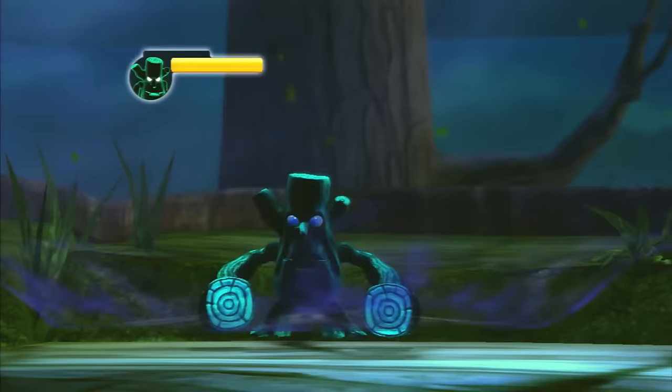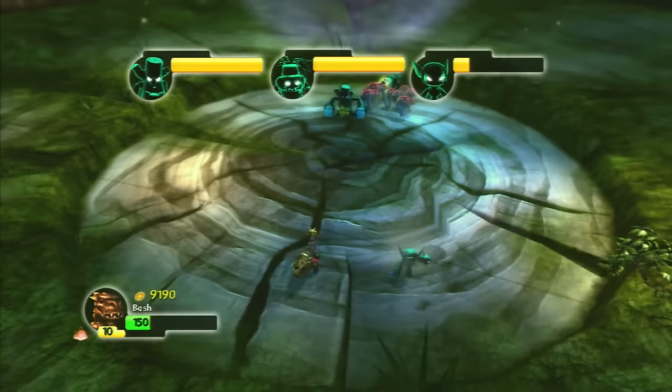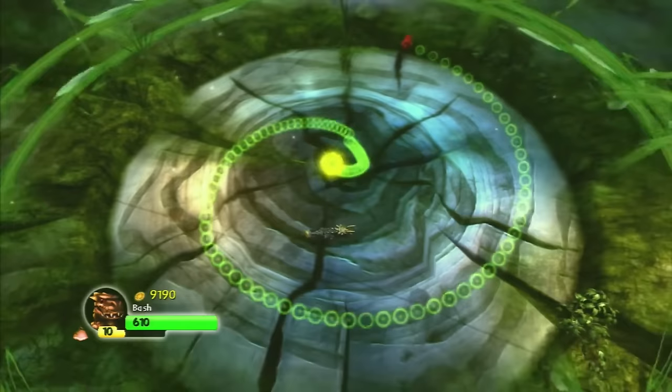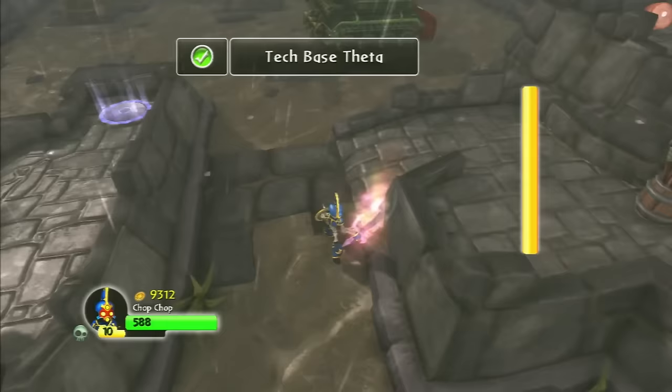We get the next elemental minion boss fight in Falling Forest. This time it's the life element we are facing. We have to fight Evil Stealth Elf, Evil Stump Smash, and Evil Zoo. This is pretty much the same thing as the last elemental fight, except with different Skylanders. It's also harder, especially Stealth Elf. The spell in between fights this time is green bubbles with red endings — if you destroy those red endings, the entire chain of green bubbles gets destroyed. This is a better boss fight than the water minions, but still kind of underwhelming.